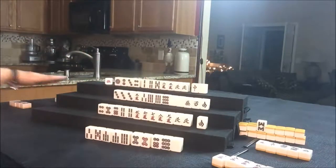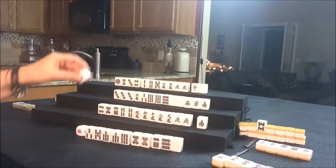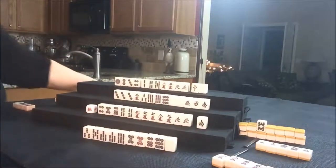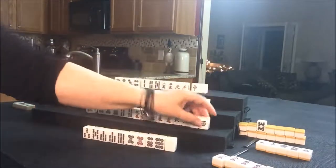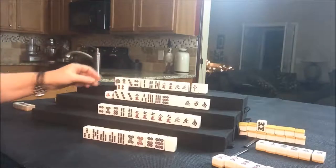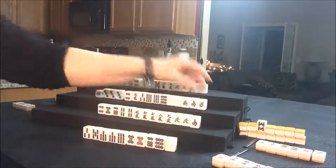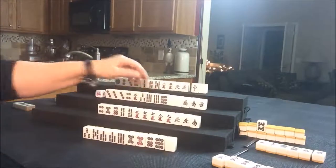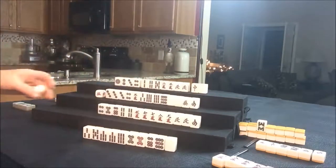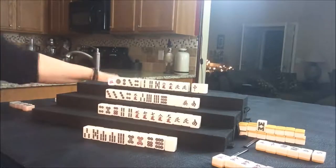Draw for East — another green dragon; it's been discarded three times now. Drawing for South — West has been discarded already, so we'll discard that and draw for West. They drew a four Dot; let's go ahead and get rid of the West — there are already two out. We'll discard that West and draw for North.